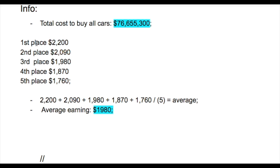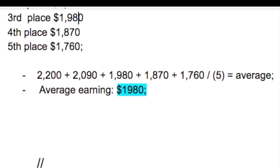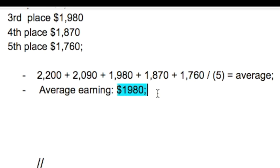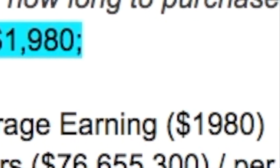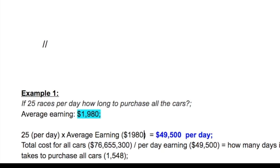I added $2,200, which is what you would get in first place normally with no bonus, and $2,019, which is what you get for second place through fifth place. I did all that then divided it by five, and got a final average earning of $1,980. Next, we multiply the average by how many races you do in a day — which in this example is 25 — so 25 times $1,980 equals $49,500.